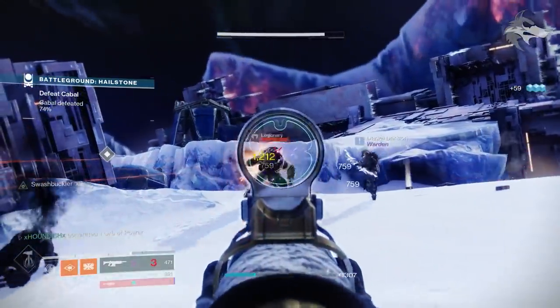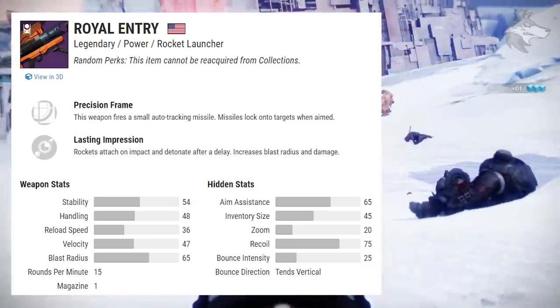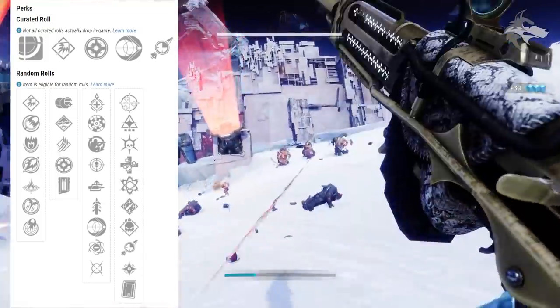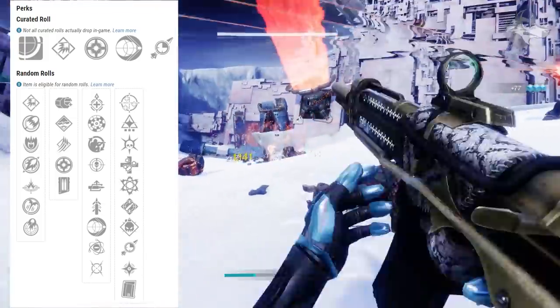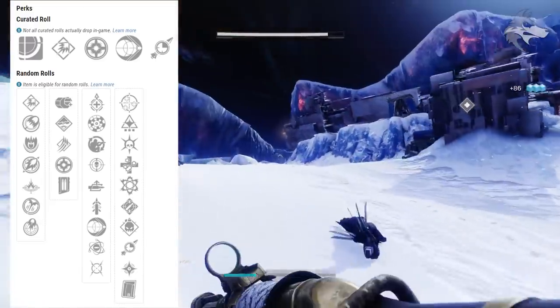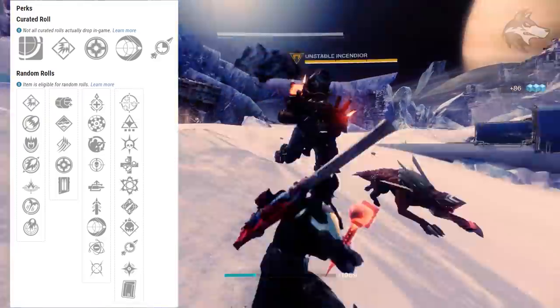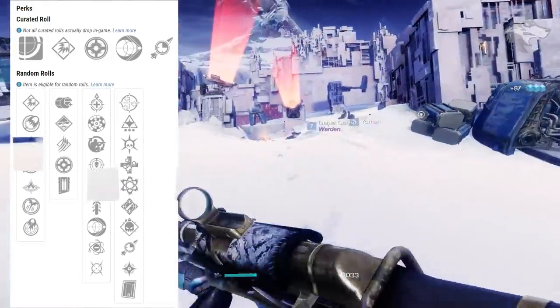There is the Royal Entry precision frame rocket launcher, also dropping in the vanguard playlist or from rank-up packages. It can get Underdog, Rangefinder, Field Prep, Threat Detector, Auto-Loading Holster, Quickdraw, Impulse Amplifier, Genesis, and Moving Target in the first slot, with One for All, Wellspring, Thresh, Unrelenting, Chain Reaction, Ambitious Assassin, Demolitionist, Lasting Impression, Cluster Bomb, or Clown Cartridge in the second slot.